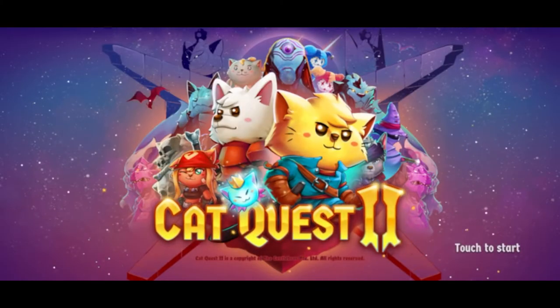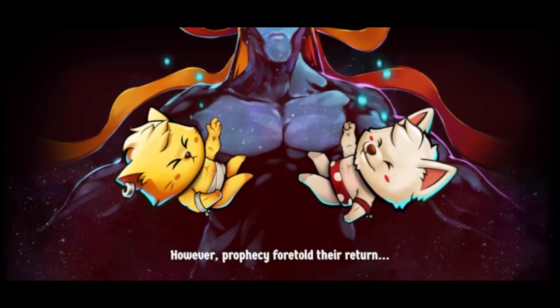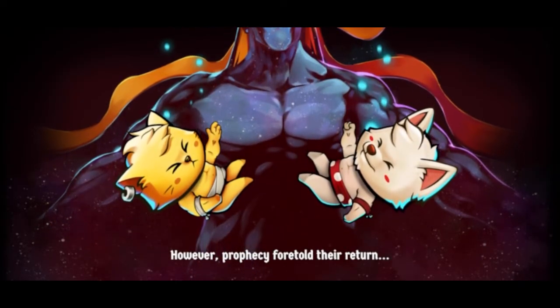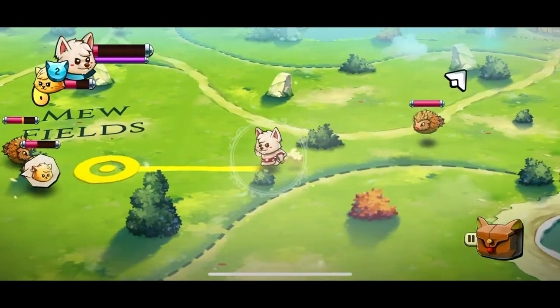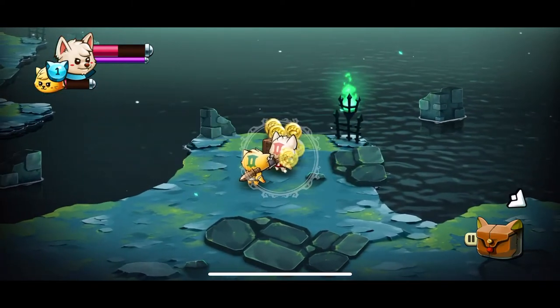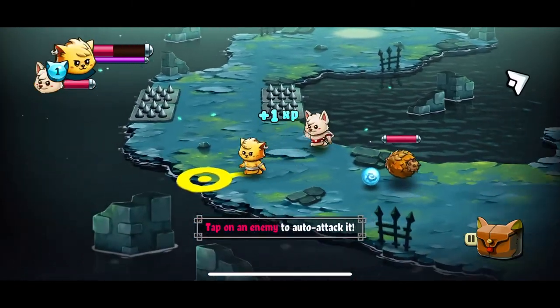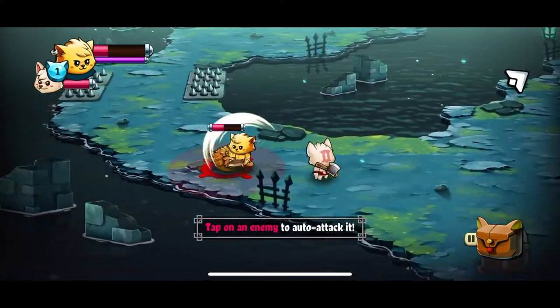A game I didn't think would resonate with me but did thanks to its design and controls was Cat Quest 2. You play as the cat and dog kings, trying to reclaim their thrones over their kingdom. The 2D graphics look fantastic and allow for the game to perform with zero issues. For a point-and-click action RPG, it moves pretty quickly. Maybe my least played out of all the games I'm mentioning in this video, but I think a lot of people are going to love it.